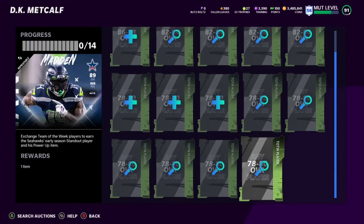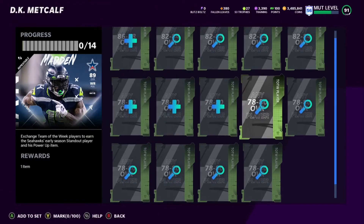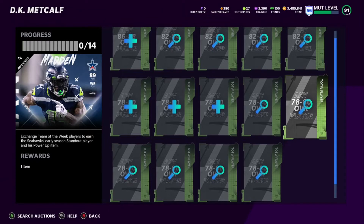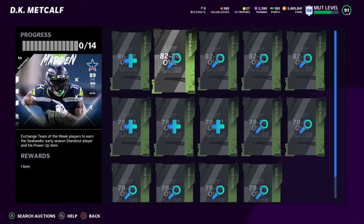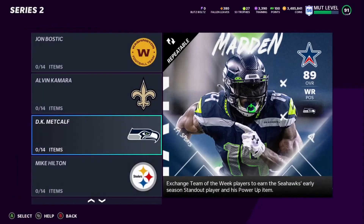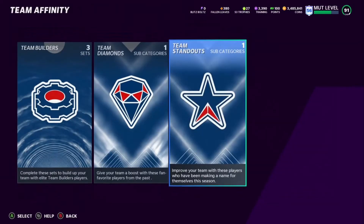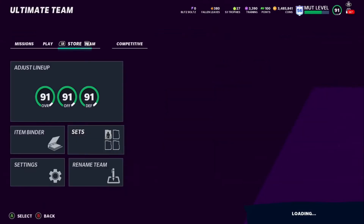If you can get the lower cards for about 3k a piece, that's three, six, nine, twelve, fifteen, eighteen, twenty-one, twenty-four, twenty-seven. Then if you get the 82 to 84s for about 10k each, that's thirty-seven, forty-seven, fifty-seven, sixty-seven. And then you can get that last one for about 30k — so you're looking at about 90k to 100k total to complete the set. If you sniped them, you'd get them for way cheaper — this is just buying straight up.